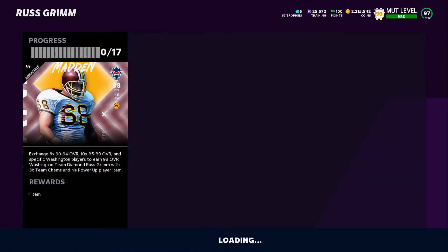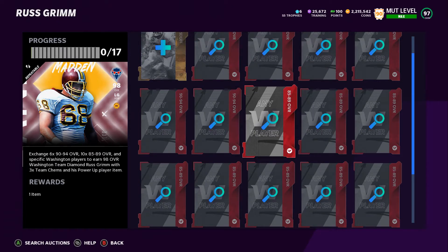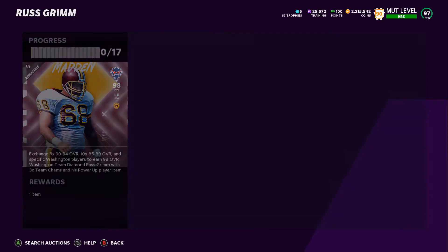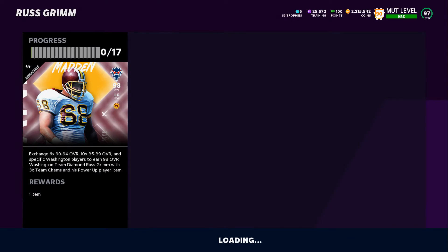I was getting those for cheaper a little bit ago, and I'm sure the price will go down. I literally just bought all of them up, so that's why the price went up a little. For the 85 to 89 overall tier, you need 10, and right now they're at 12,000 — let's say 120,000 if you buy them all at 12. So you add 390 plus 120 plus 207 and you get 717,000 coins to complete this set.